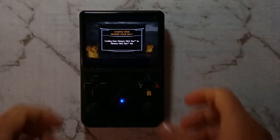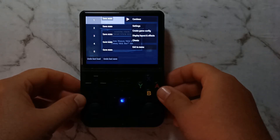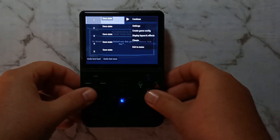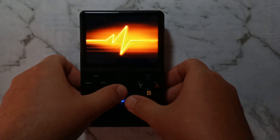For PSP, pressing the right joystick in will bring up the PPSSPP menu. Here is where you would save and load states, as well as change settings. To exit out of it, simply highlight continue and press B. To exit the emulator, hold function and press start.